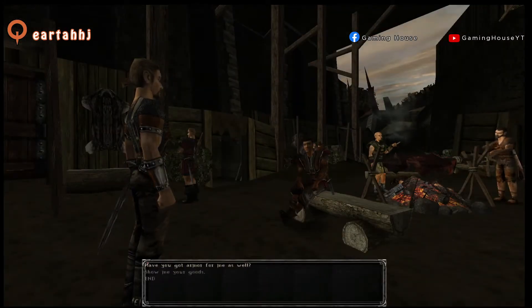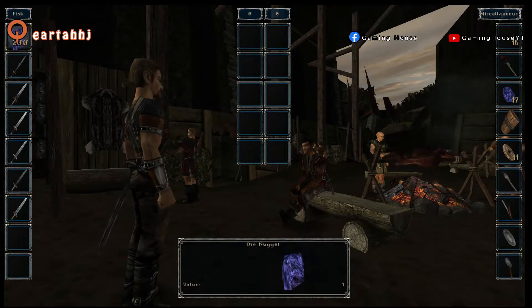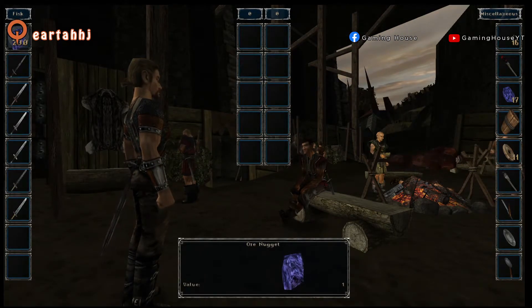Press the control key to talk to him and select 'Show me your goods.' This will pop up the trade tab.